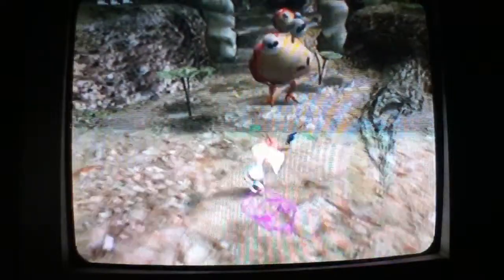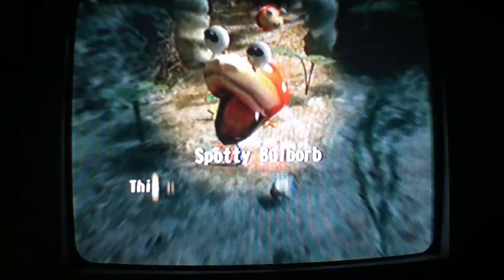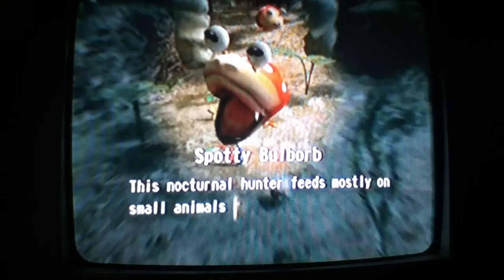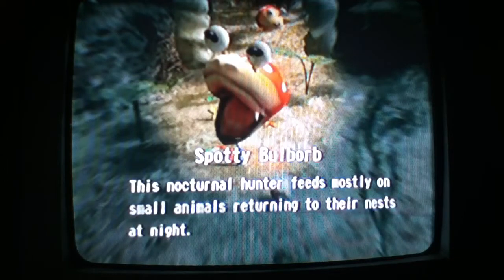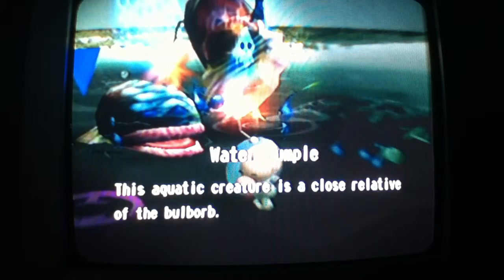And the Bulborb — the goomba of this series. I think they actually have, like, Bulborbs and more spotty Bulborbs. Wind Waker? I think I've seen him in, like, the store or whatever. He's like Animal Crossing or something, I forget. Water Dumplings are practically Bulborbs — the creature is a close relative to the Bulborbs. Yeah, those are the Wallywog's babies.